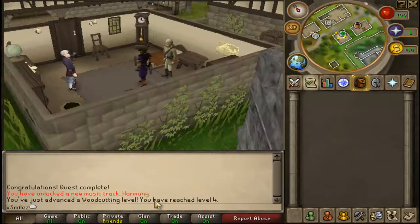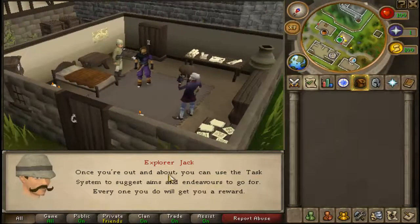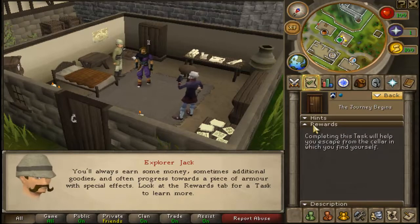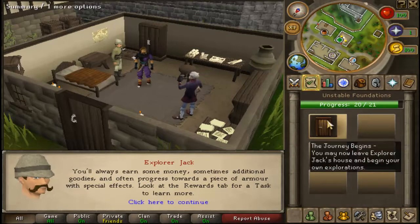And thank you again. Once you're out and about, you can use the task system to suggest aims and endeavors to go for. Every one you do will get you a reward — you'll always earn some money, sometimes additional goodies, and often progress towards a piece of armor with special effects. Look at the rewards tab for a task to learn more.